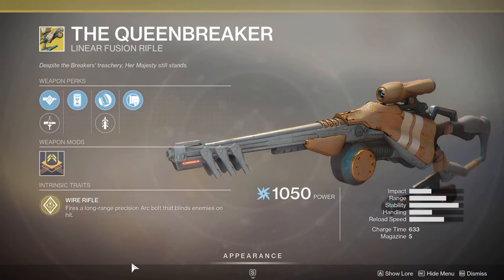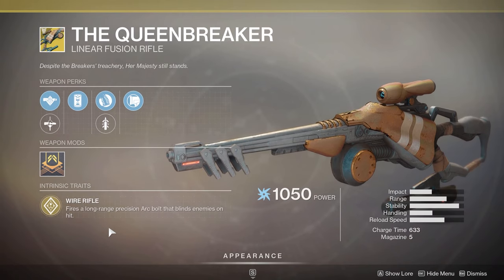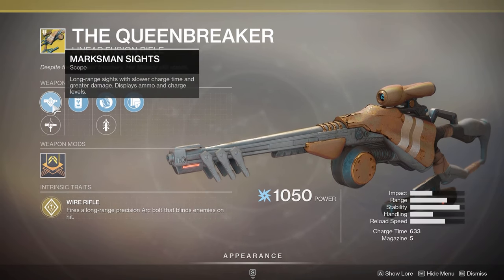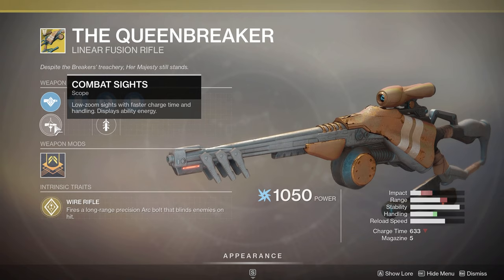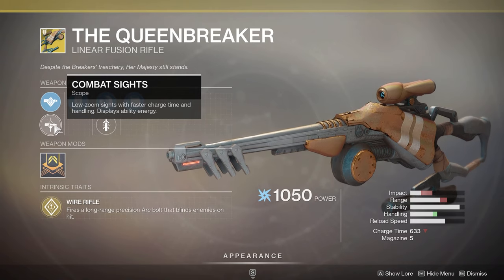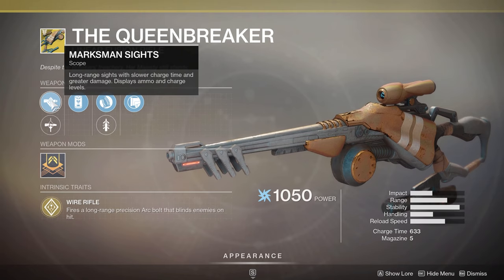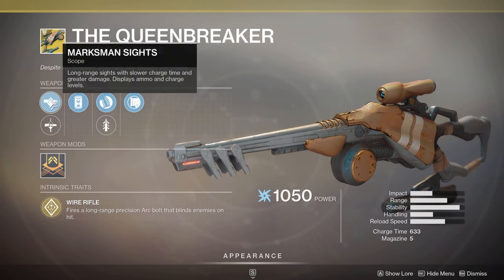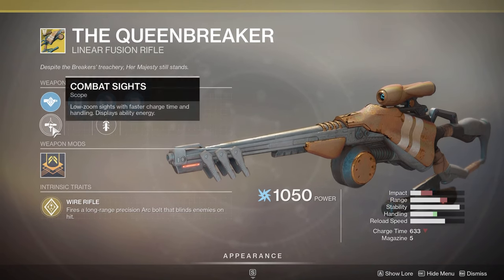First weapon we've got is the Queen Breaker. This is one I actually haven't seen in use in a while, but it's actually kind of a fun gun. It's a linear fusion rifle. The intrinsic trait fires a long-range precision arc bolt that blinds enemies on hit. You've got two different options: the Marksman Sight — long-range sight with slower charge time and greater damage, which displays ammo and charge levels — and the Combat Sights — low-zoom sight with faster charge time and handling, which displays ability energy. It's actually kind of cool the way the sights switch.